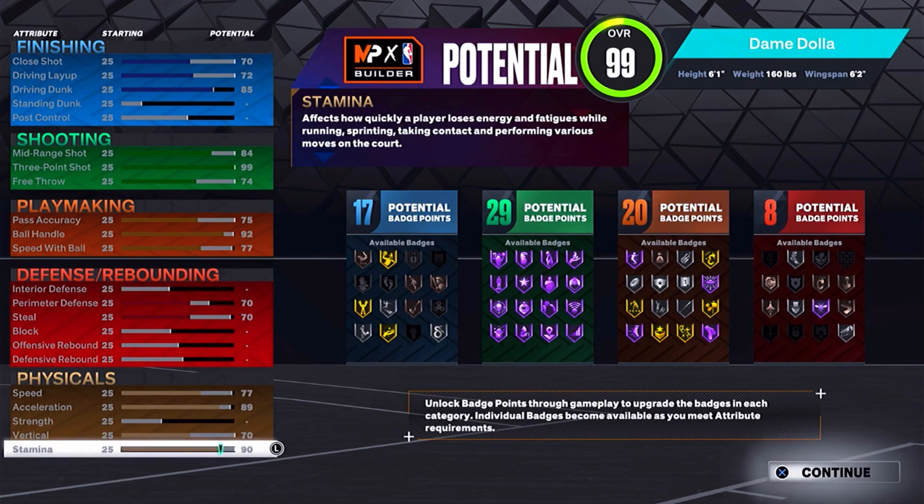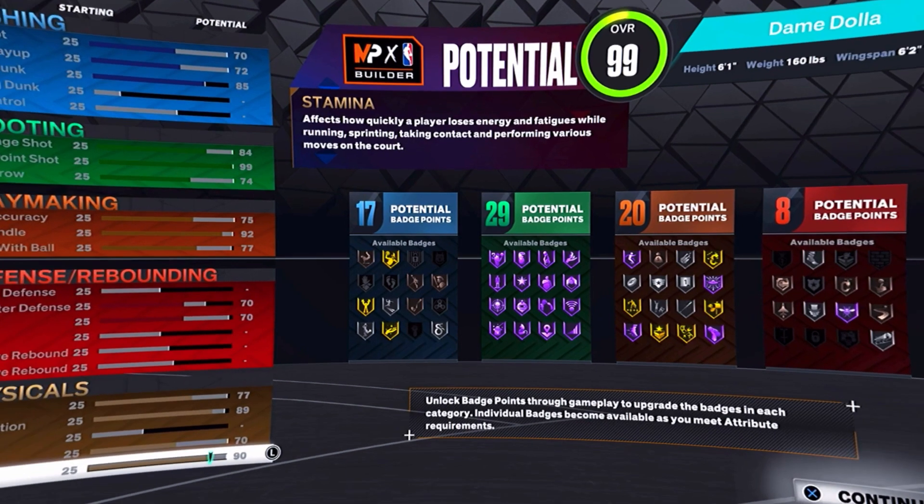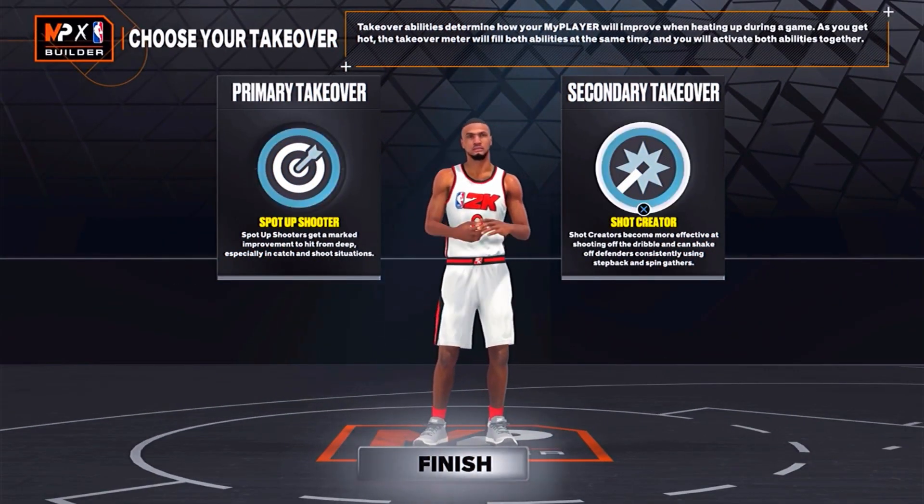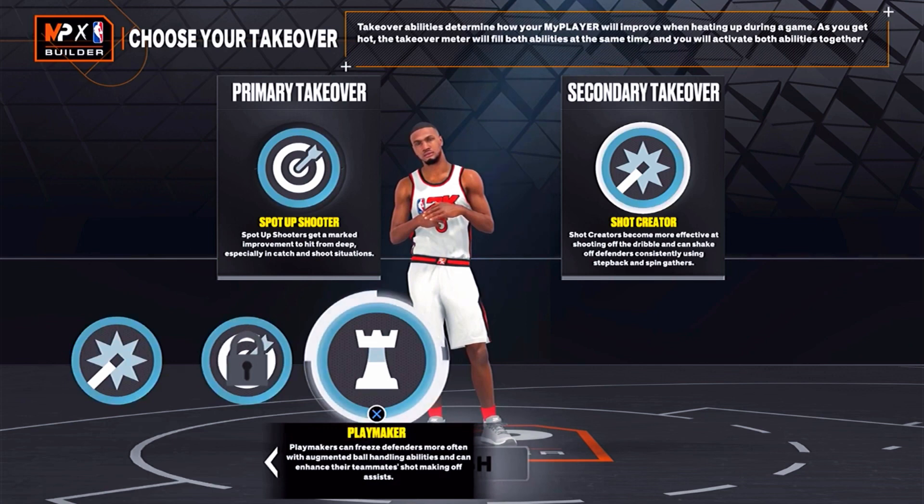If you want to make this build on next gen, the only small adjustment you'll have to make is taking your speed to 75 and your acceleration to 87, and put those attribute points towards your vertical — at least get to a 75. That 75 vertical will help you get your contact dunks. For the takeover options, if you play more of a scoring role, I would go with shot creating as my secondary option.